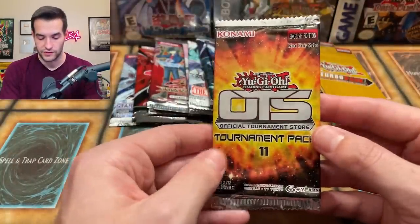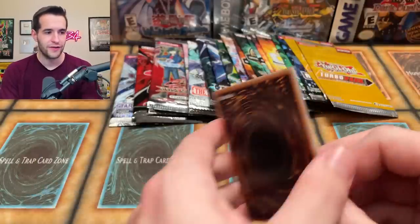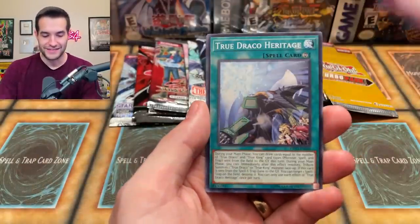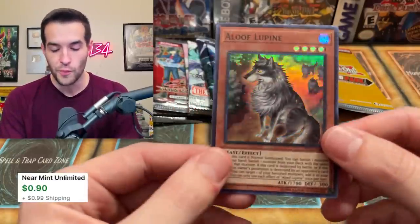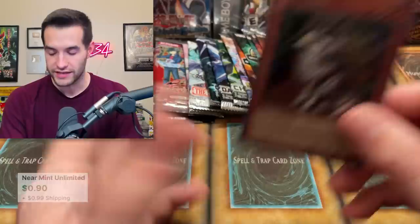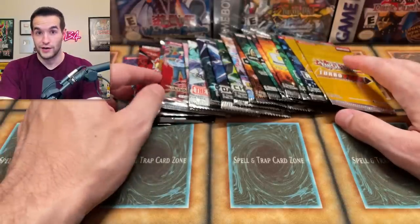Let's do one more OTS 11 before we get too crazy — we have like six of those. Please don't be the dual link token again. We get Synchro Material, True Draker Heritage — we keep getting that every time — and Aloof Lupin. We can play our Thunder Dragons on Duel Links! I'm happy with that — much better than the token which we keep getting over and over.